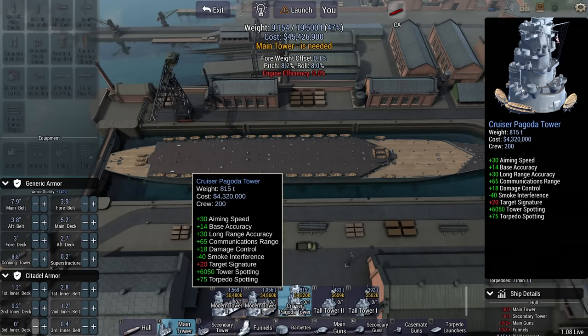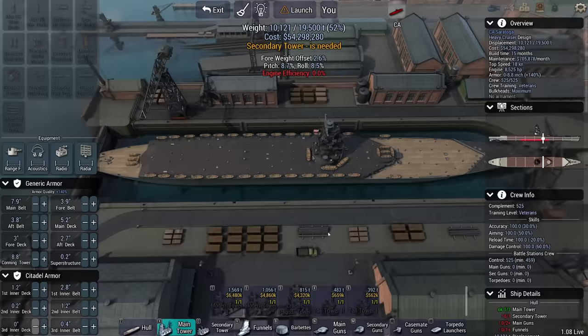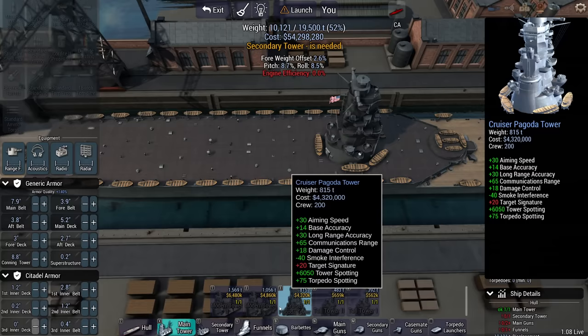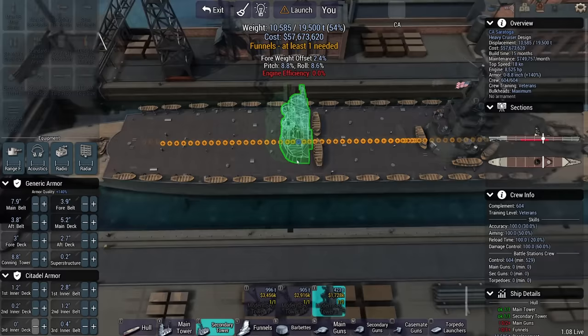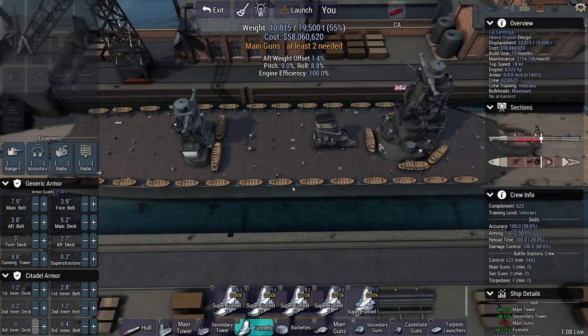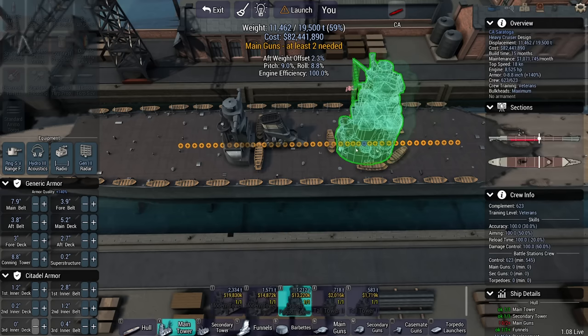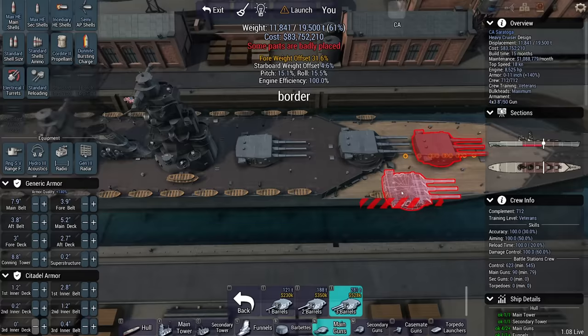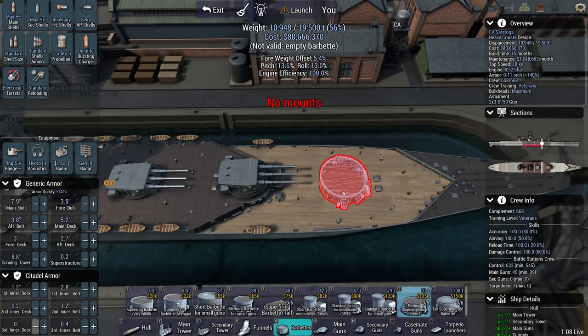When it comes to long-range accuracy: we've got 36 here, 30 here. This is a 1,500-ton tower — not a fan. I think the cruiser pagoda tower is going to be more useful as it takes up less space. Long-range accuracy is a bit less, but not that bad. For the secondary tower — this gives me four long-range accuracy points, this gives me none, this takes up half the ship. Let's go with the smallest funnel we can get. My engine efficiency is already maxed out.